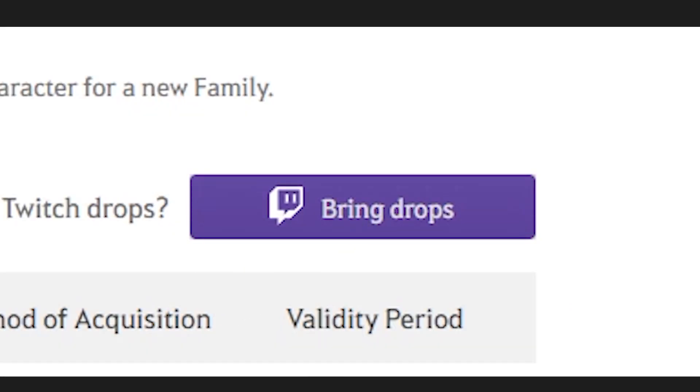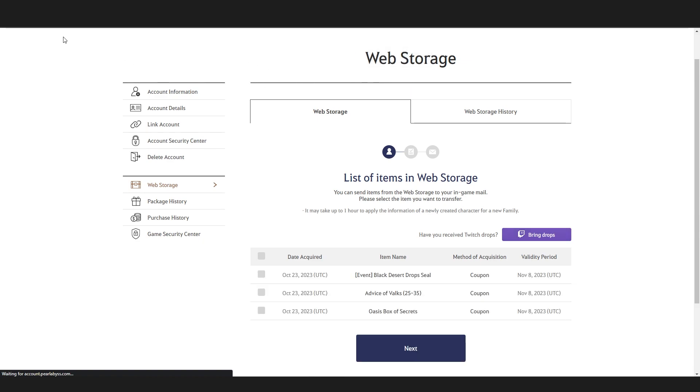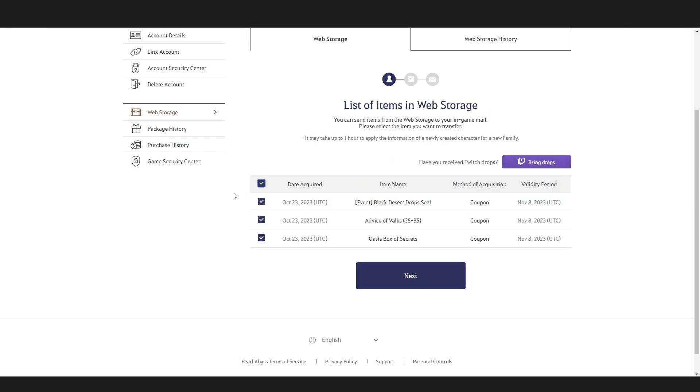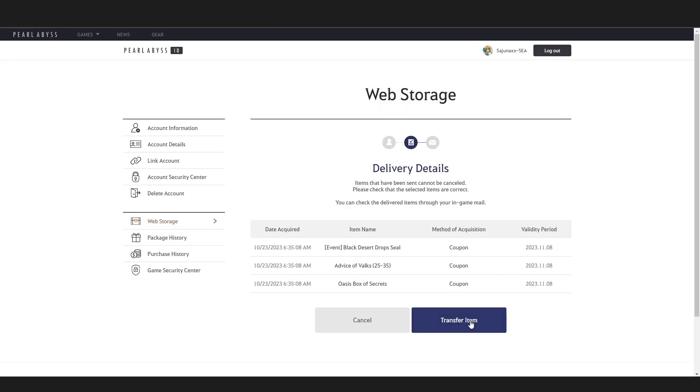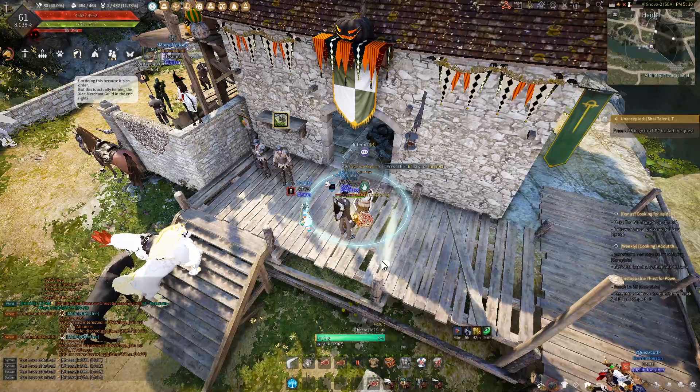Click 'Bring Drops' and all the Twitch drops that you haven't received will appear. Select all, then Next, then Transfer. Items will be sent to your in-game mail.